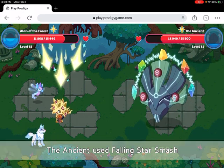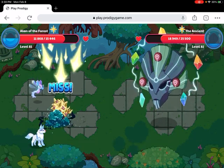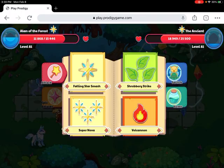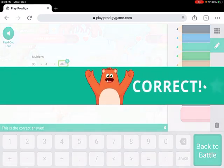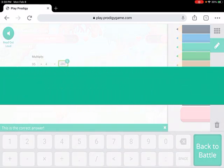Okay, 68 times 4 is 272 — correct! The Ancient used Calm Star Smash. 95 times 4 — let's solve it: 380. Correct! Let's go!